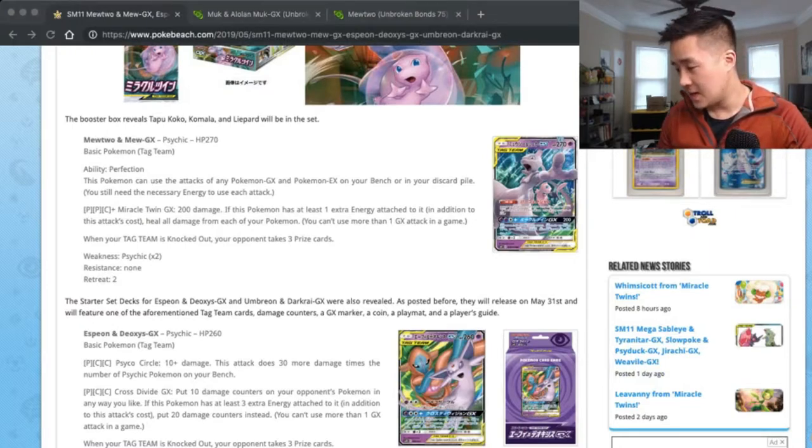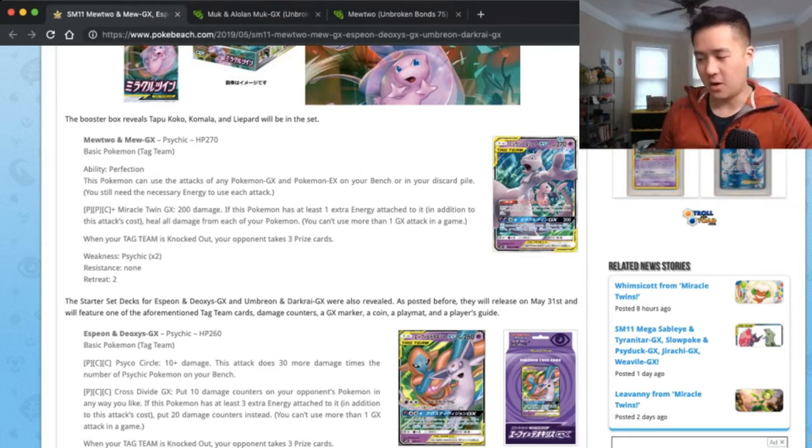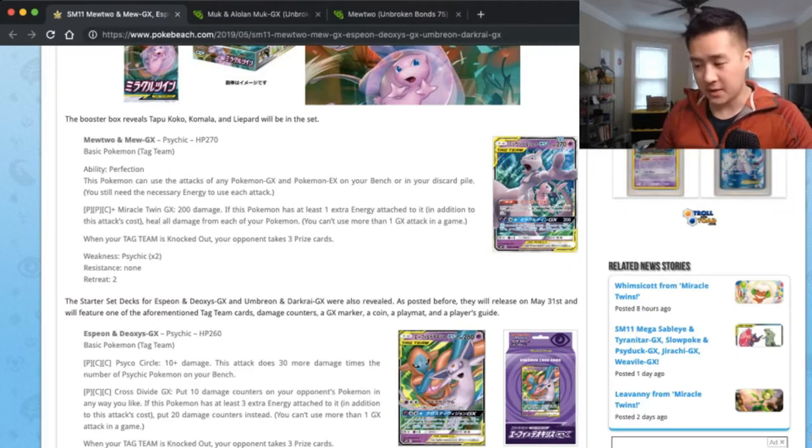So the Mewtwo Mew GX — let's take a quick look. It has 270 HP and basically doesn't have an attack outside of its GX attack. However, it does have the ability to use any attack from any of your GX or EX Pokemon on your bench or discard pile. Its Miracle Twin GX does 200 damage for two Psychic and one Colorless, and if you have one extra energy it heals all damage from all your Pokemon — quite good.